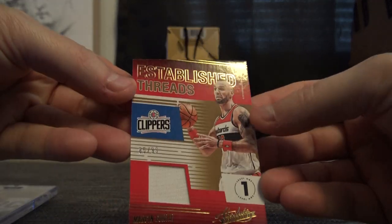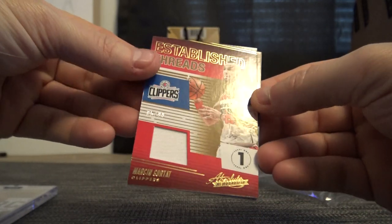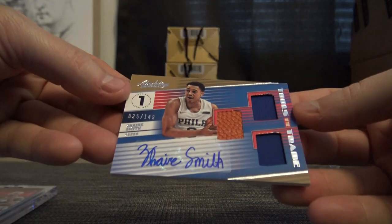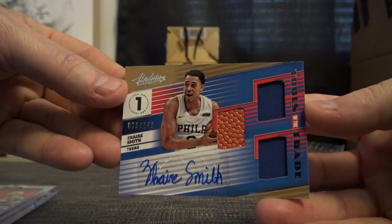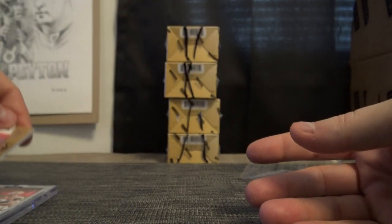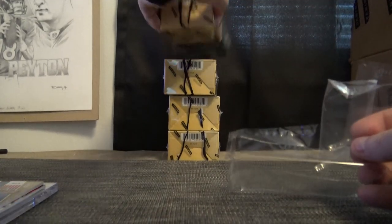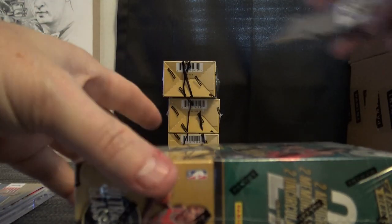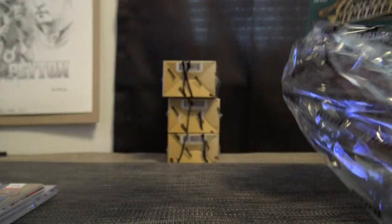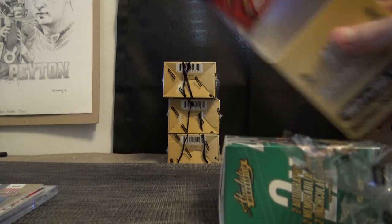Marcin Gortat is 85 of 99. Shane, that one's yours, and a triple relic 25 of 149 Zaire Smith — basketball and jerseys — Shane, Shane. It doesn't matter what spot you get: five, nine, zero. Shane's cleaning up a lot of Absolute cards in this first run. Hemi, you got a topper card so far.